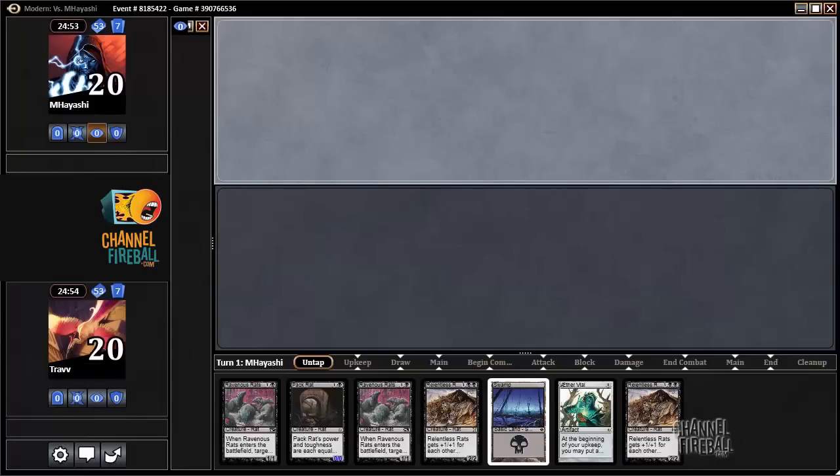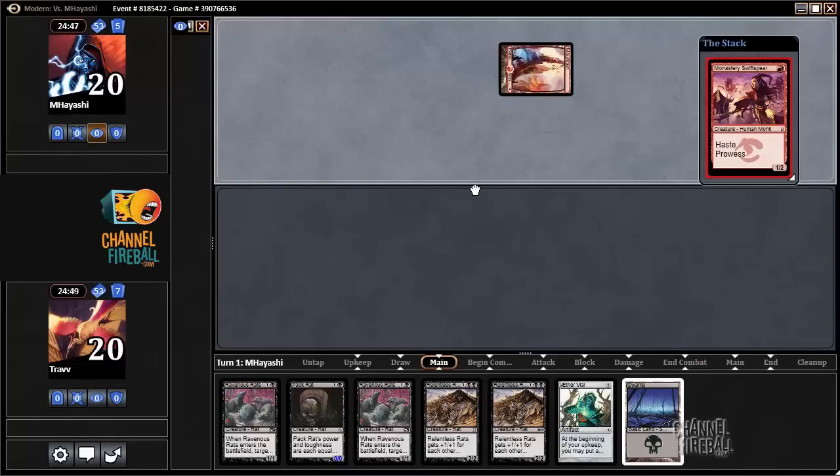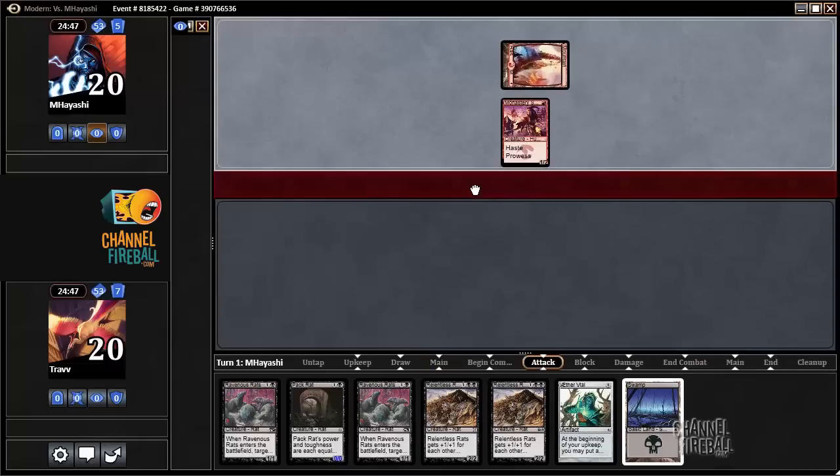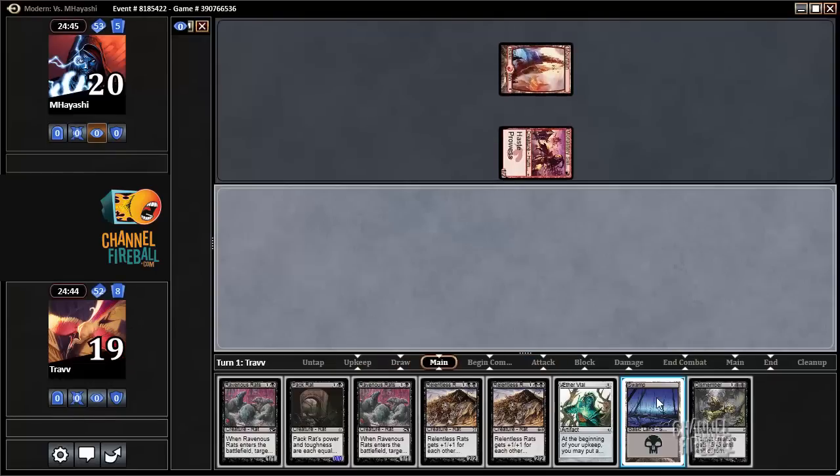We're up against M. Hayashi, and we're Tiwoo here with the Mono Black Relentless Rats brew. My favorite start ever: turn 1 Aether Vial. I played against M. Hayashi previously with the Active Bees deck.